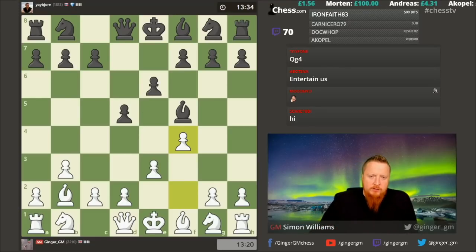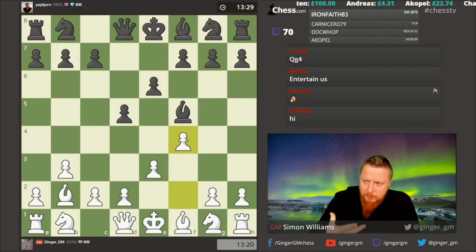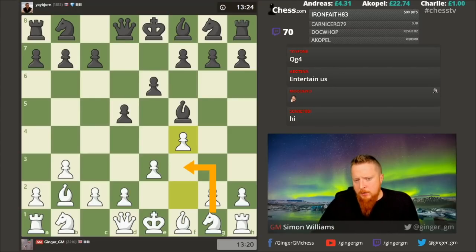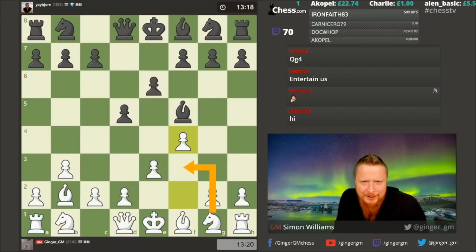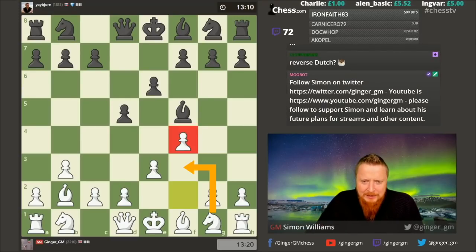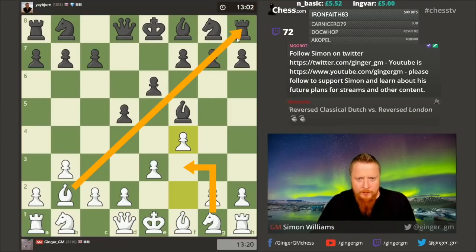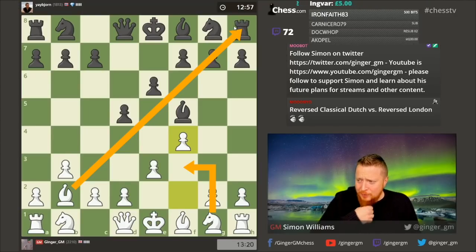I'm going into an opening I play with black a lot, but now with an extra tempo. Bjorn has picked a London system setup, so he's playing a reverse London system and I'm going to put my knight behind the pawn. Knights behind pawns seem to be better than knights in front of pawns — that's something I've considered. It's a reverse Dutch versus a reverse London, but I've got my bishop on b2 which you don't normally get.